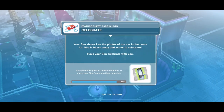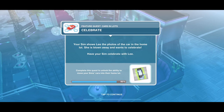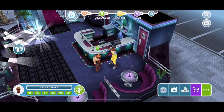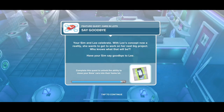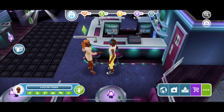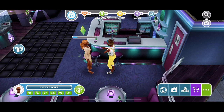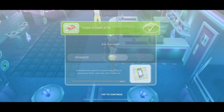Now celebrate. Your Sim shows Lee the photos of a car in a home lot and she is blown away. Have your Sim celebrate with her — another minute. They're doing a little dance. Now say goodbye: with Lee's concept a reality she wants to get to work on her next big project. Have your Sim say goodbye — just 30 seconds. Normally goodbyes are 18 hours on a quest! That is 100% completed.